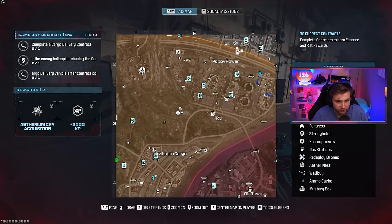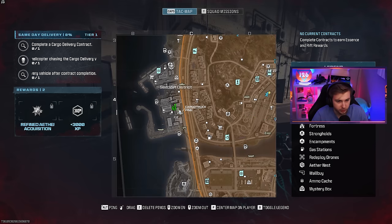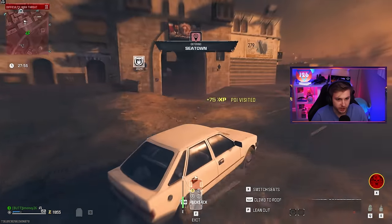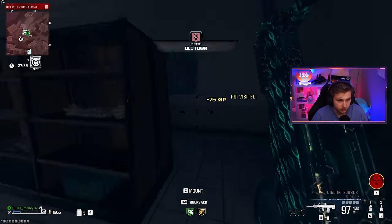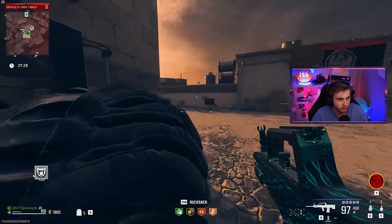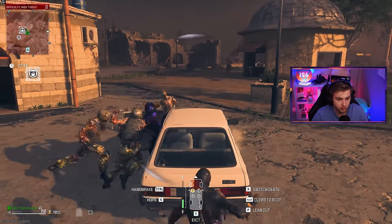Let's go try to do this Outlast and see if we can find Death Perception on the way — maybe just try to get to the Wonder Fizz. It might be a little risky, but let's try it. Mega Abomination, I don't got time for you — we got camos and levels to get. Where's this Wonder Fizz? It's right here. Give me Death Perception. Give me Speed Cola or Stamina Up just in case I need to run. Quick decoy — get in the car and we're leaving.